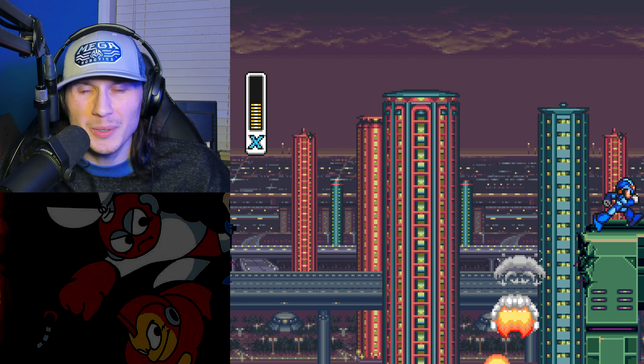TAS never misses a shot - anything TAS does is for a reason. Look at this - what a nice wall jump! Using the slopes to make these impossible jumps. And here we go, we're getting the dash boots! Mega Man is officially able to dash and of course we get to see an example of that. The run really begins here.